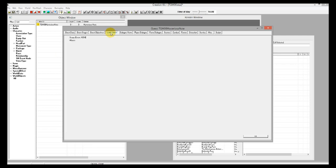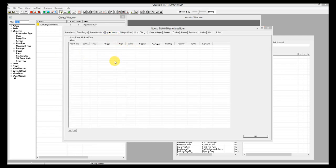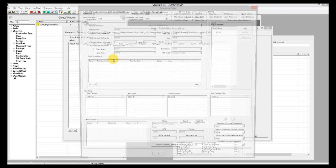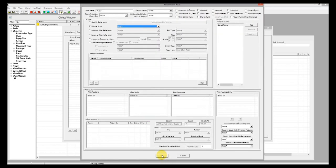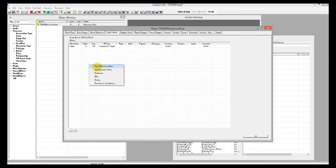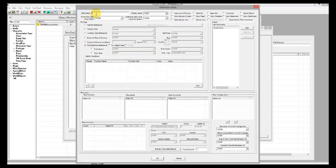The next thing we should do is set up our quest aliases. Go to the quest aliases tab, right-click, and select new reference alias. The first alias we're going to make is for the player himself. Type in 'player' as the alias name, select unique actor, and type in 'player'. We'll add a script to him in just a second, but for now close this out. Let's make another reference alias — this one will be for the victim that the player killed, in this case the guard. Give the alias name 'victim'.